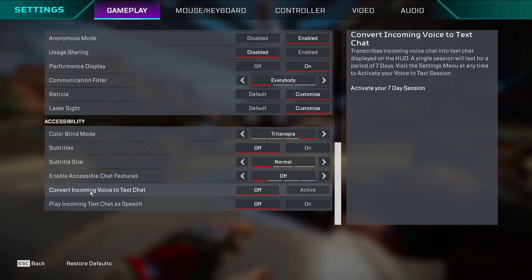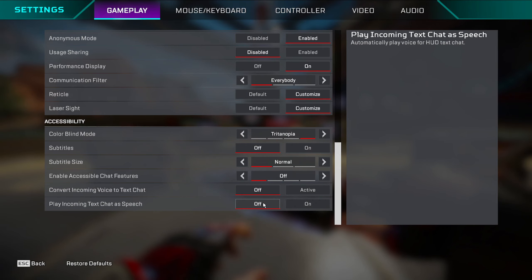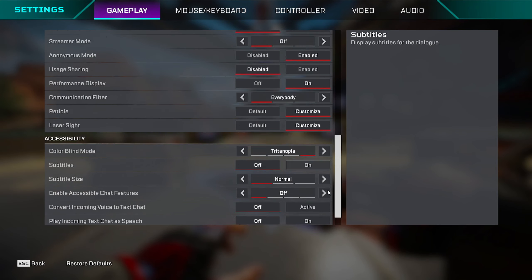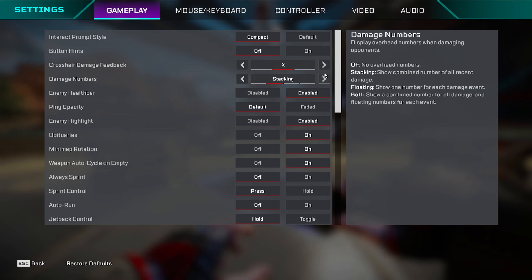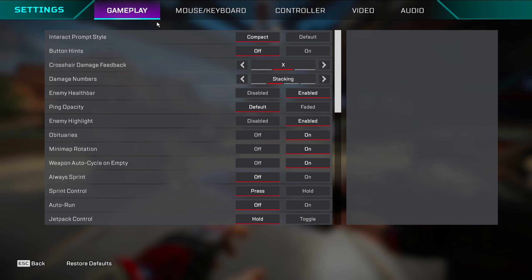There are voice-to-text and text-to-voice settings. One converts voice chat into text in chat, and the other reads chat text aloud. I turned this on at some point for fun — it was funny. But that's pretty much all for gameplay settings.